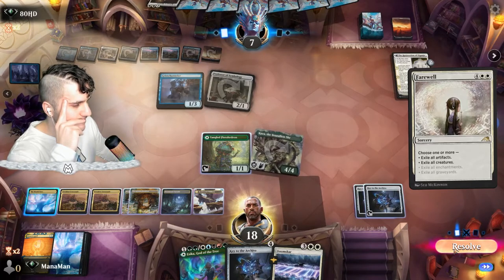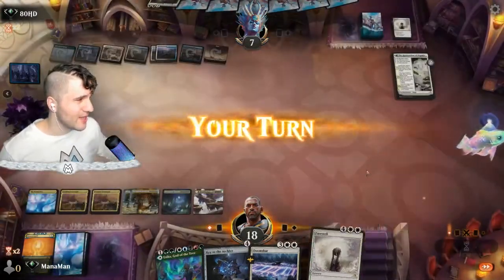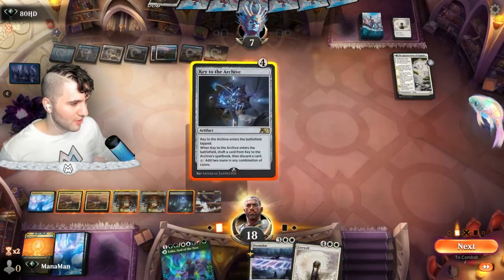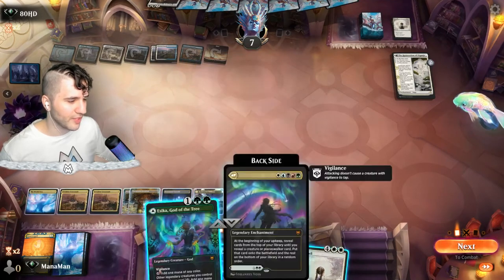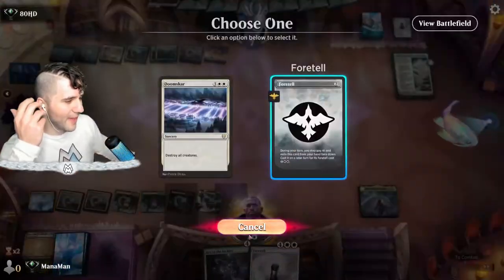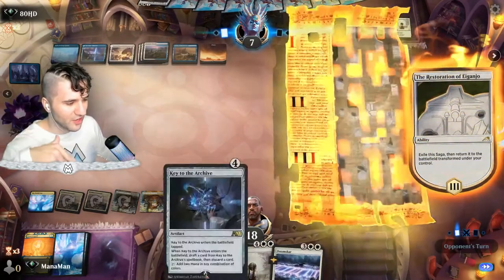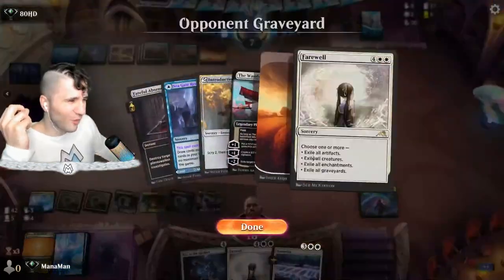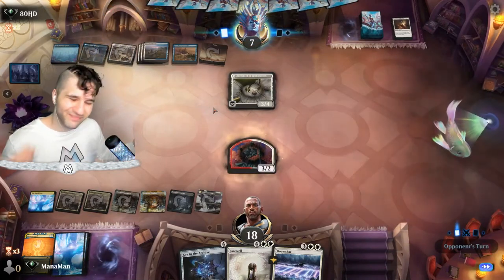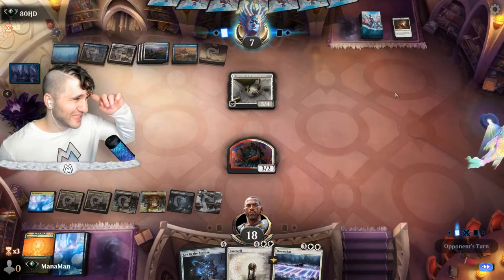We can't go for the World Tree now without the Key to the Archive — really unfortunate. We do get our own Farewell but it's not as effective. We go for another Key to the Archive and pull Prismatic Bridge. That Farewell really put a damper on our day — because they also Reduce to Memory'd us, now we're slowly withering away. We could have used the World Tree to get the Tiamat out and swung for lethal, but they exiled everything including our artifacts.